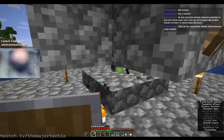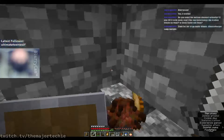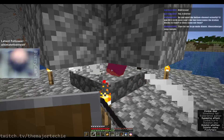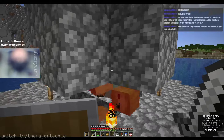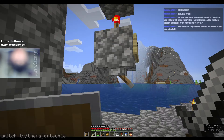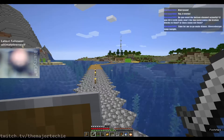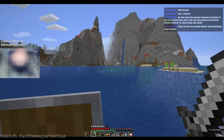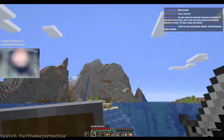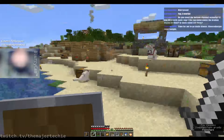It looks like there is still a bit of fall damage being taken. I got a potato. Yeah, that works real well. I think eventually I'm going to make a faster way of transporting myself over here. I see some snow up on those mountains so I might be able to start an ice farm up there later on.